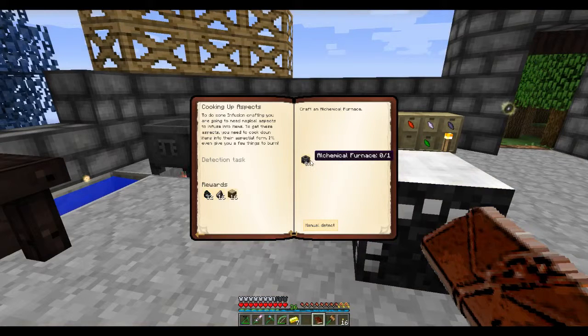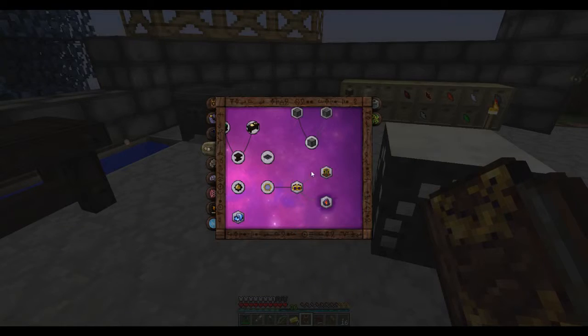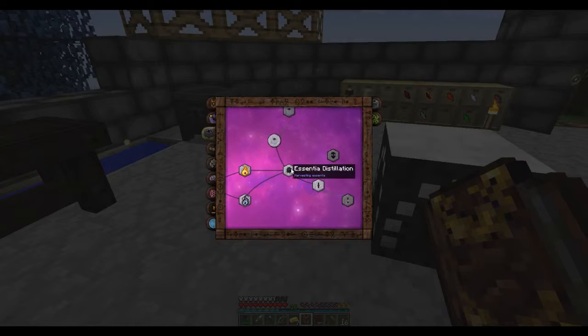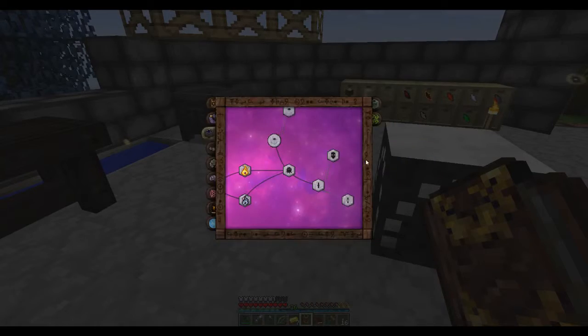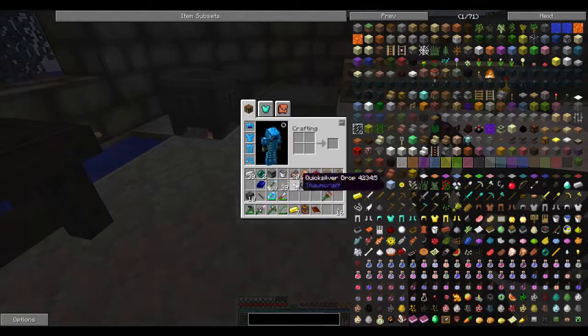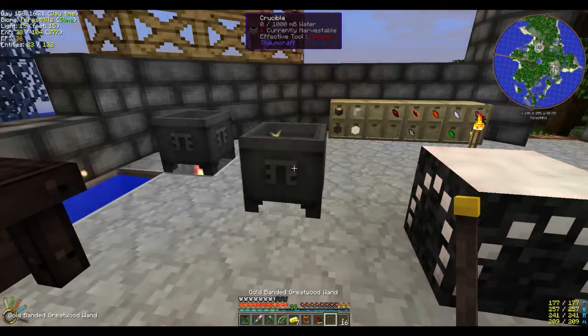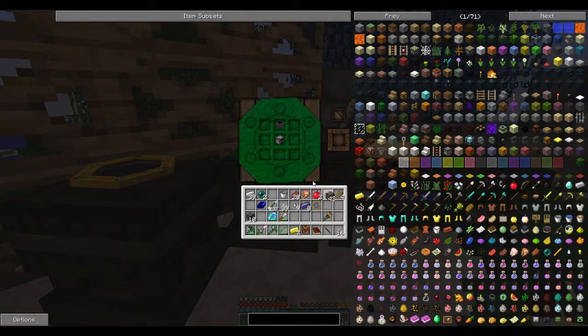One task will be to make an alchemical furnace — that'll allow us to get underway into our infusion crafting. An alchemical furnace is made with seven arcane stone blocks, a furnace, and a crucible. I have some iron on me — we'll turn this into a crucible with a wand. Crucible, furnace, and some stone blocks, and a wand. There we go — alchemical furnace. It's giving me rubber wood, flint, and coal — probably to cook down and get some aspects out.